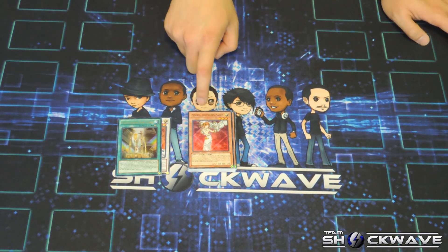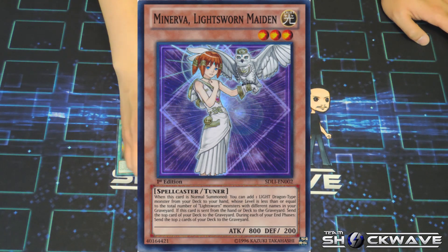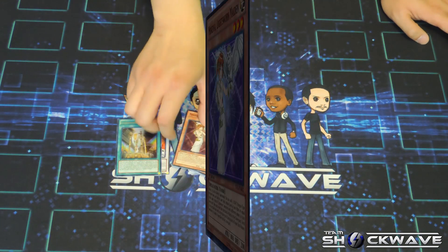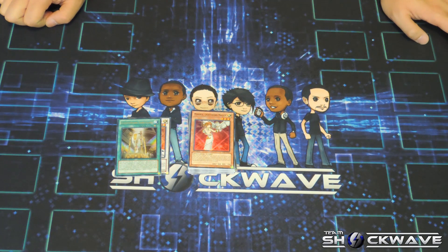Your super rare Lightsworn monster is basically called — I'm probably pronouncing it wrong — Myrira, the Lightsworn Mage. When this card is normal summoned, you can add one Light Dragon-type monster from your deck to your hand, whose level is less than or equal to the number of Lightsworn monsters with different names in your graveyard. If this card is sent from the hand or deck to the graveyard, send the top card of your deck to the graveyard. During each of your end phases, send the top two cards of your deck to the graveyard. Pretty interesting effect.